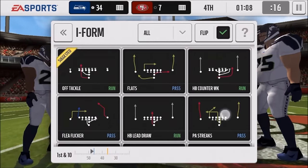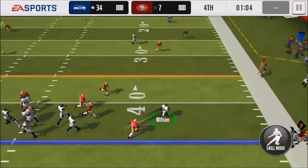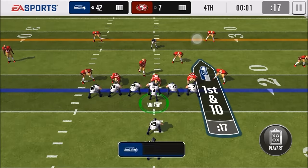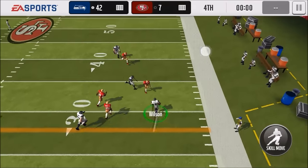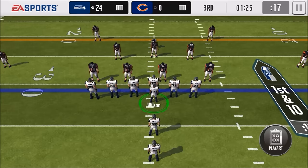Touch controls eliminate the time it takes for your quarterback to accelerate up to that max speed. With the analog stick, it's really not max speed until you pass the line of scrimmage. With the touch controls it is a lot faster, and on top of that you don't have to run at a specific angle — you're basically limited to not clicking where your receivers are.